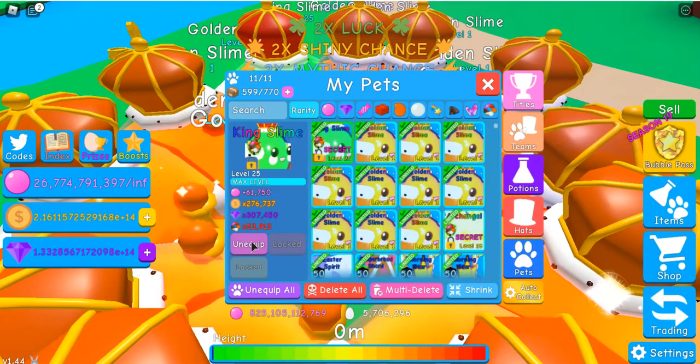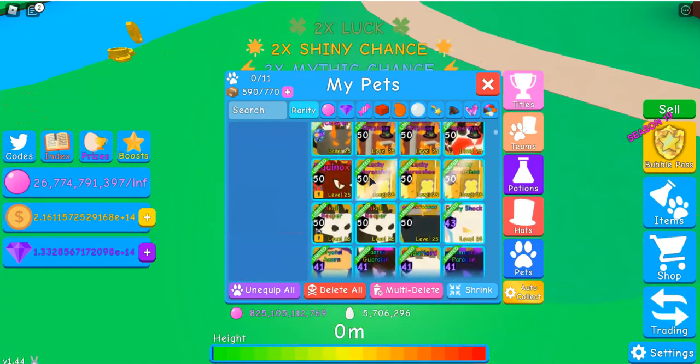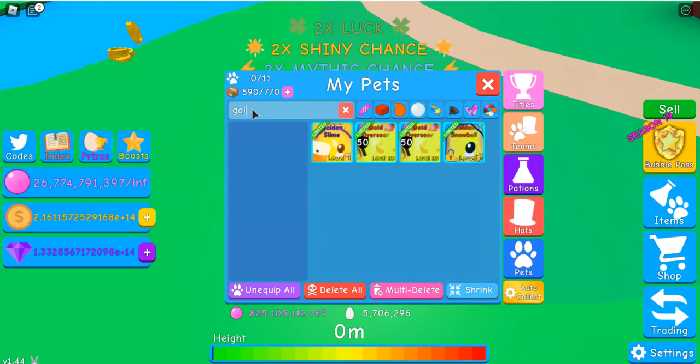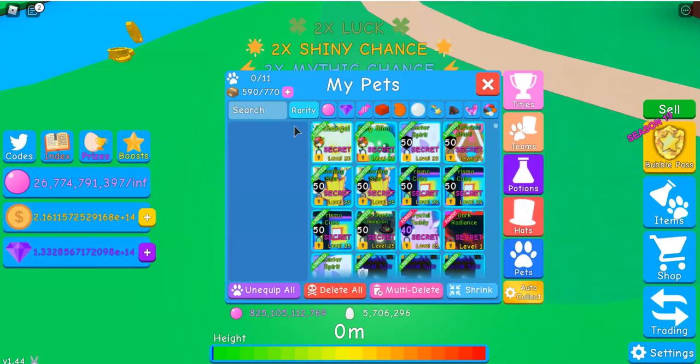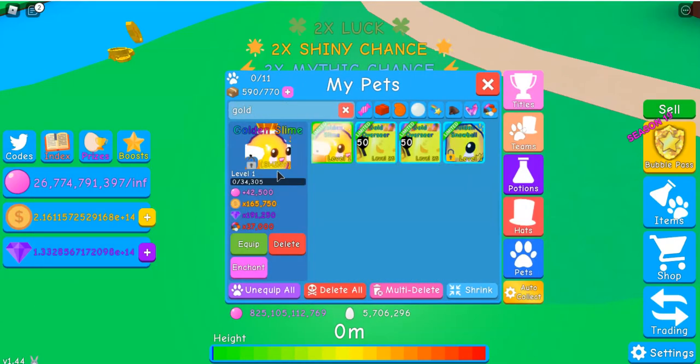So here we go, let's make this shiny. The base stats for the shiny golden slime are 42,500 bubbles, 165,750 coins, 191,250 gems, and 37,000 in any world.